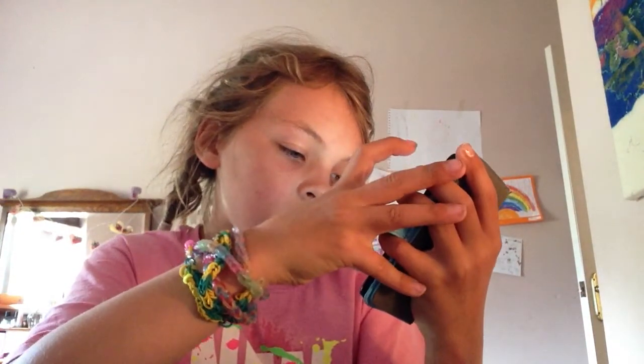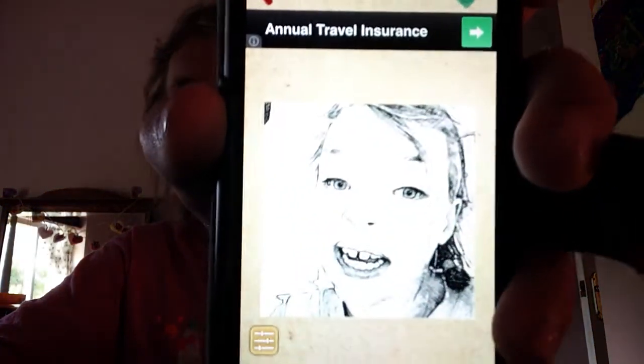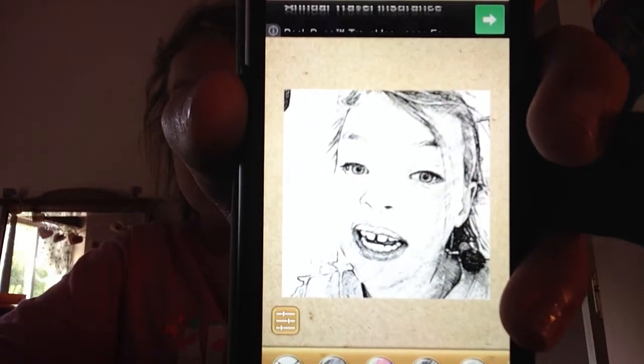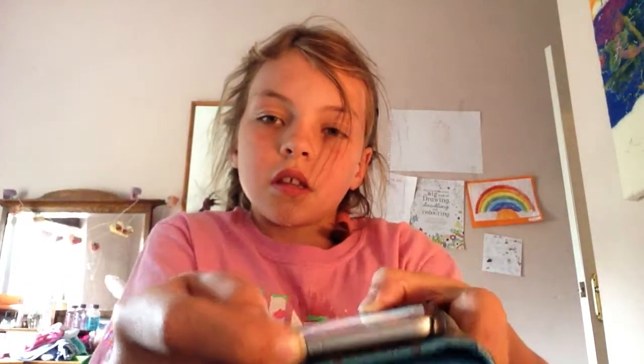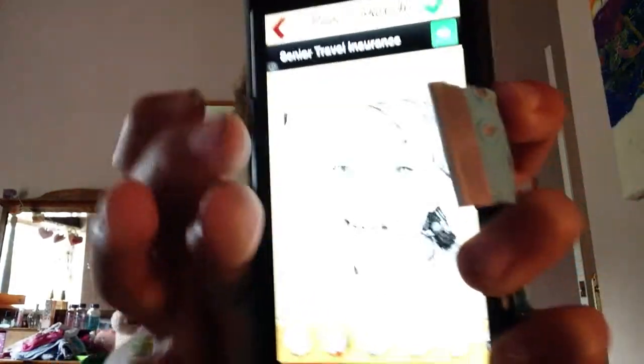Stupid iPods. Sorry. So you just choose one and you can take a photo or something. And that's what I look like if I was sketched. I can just press this off button and this button at the same time. Did you hear that? It was a photo press — so yeah, I took a photo of that.